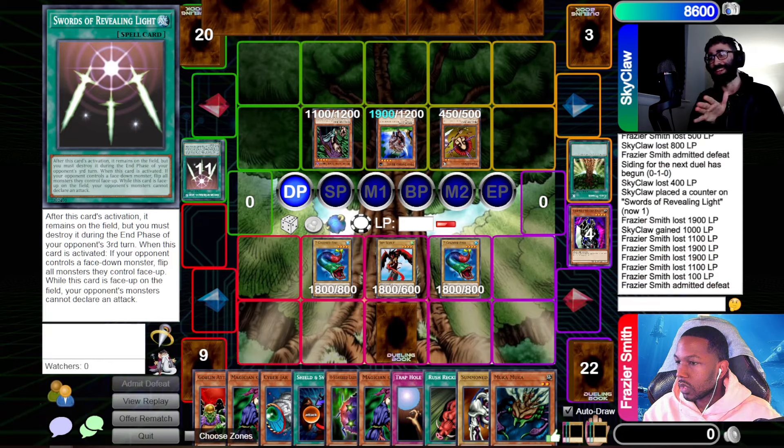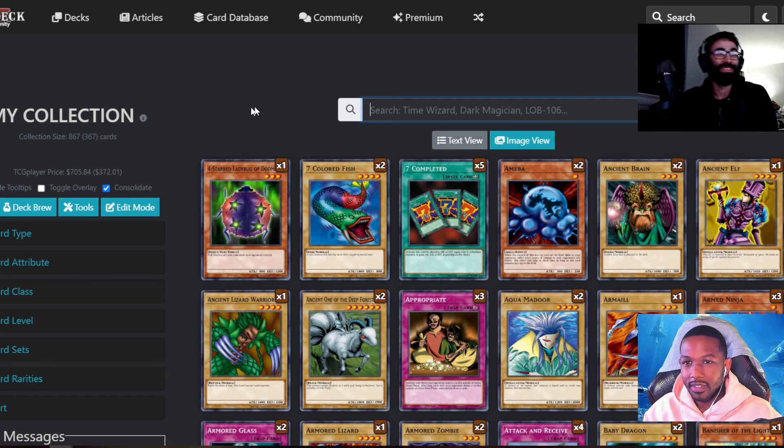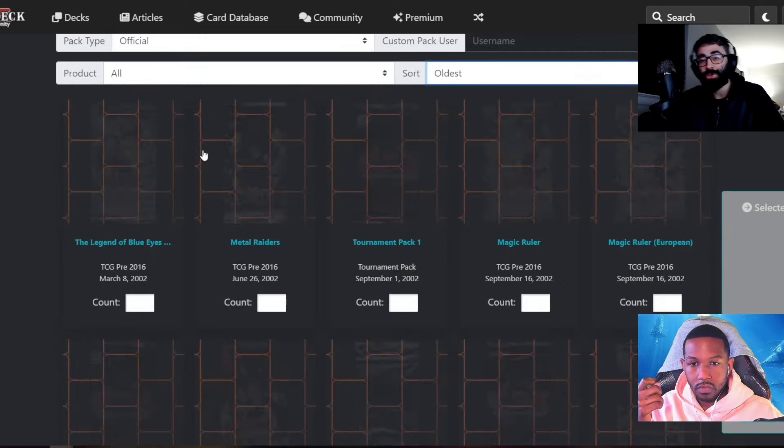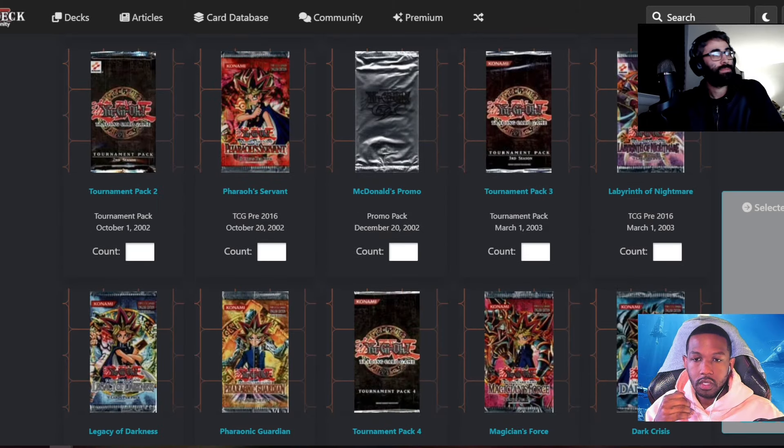All right guys, I hope you enjoyed this episode — gotta click admit defeat first though. Oh, you already did? I missed it. Well, we got one on the board boys — thanks for cheering, appreciate it. The next set is going to be Labyrinth of Nightmare, and I remember that it's a good set. I don't remember what's in it and I'm not going to look until we get to that episode. Excited for Labyrinth of Nightmare and Legacy of Darkness — those are the next two sets. We'll catch you in the next one, peace!